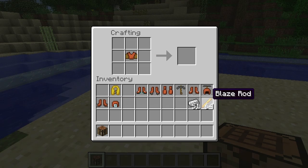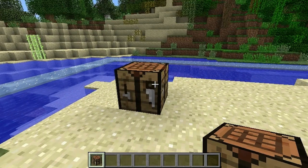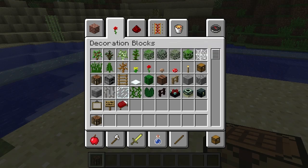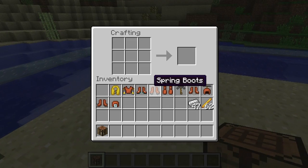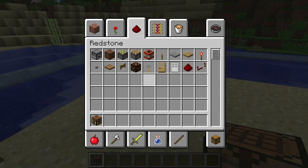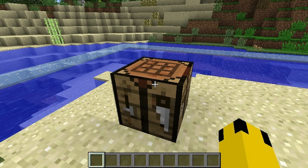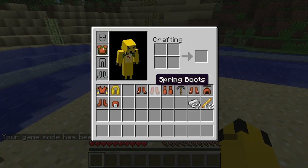Now we're going to make ourselves a jetpack. We need blaze rods to the left and the right, then iron ingots on the top and the bottom — and now we have a jetpack. You do have to use one of the craftable items from this mod — the glider — in order to make the jetpack. It makes sense: you go from the glider to the jetpack, it's a logical jump into a different item.